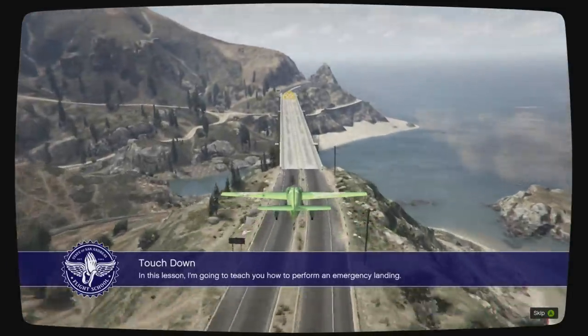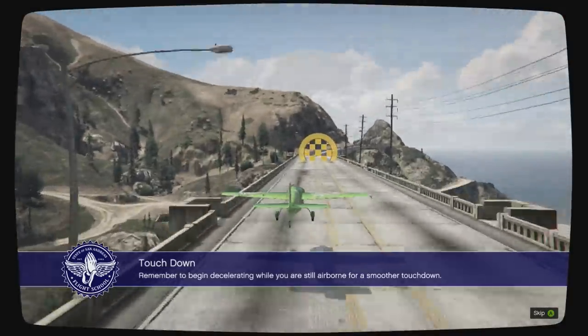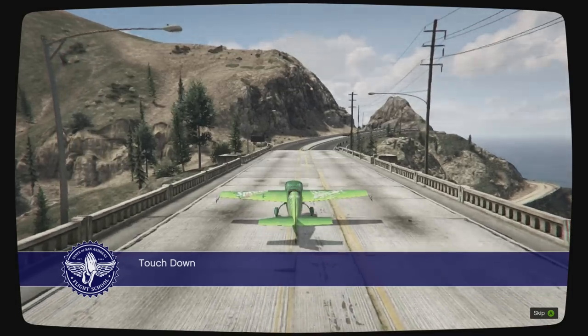It's a football. This is a football mission. Score a touchdown with a plane. No problem. In this lesson, I'm going to teach you how to perform an emergency landing. Remember to begin decelerating while you are still airborne for a smoother touchdown. Then, once you're on the ground, the brakes should bring you to a full stop very quickly.